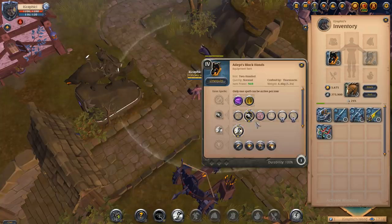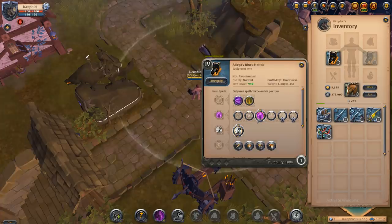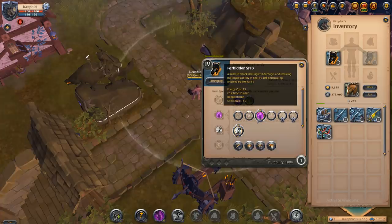Now we're going to look at forbidden stab — a fiendish attack dealing 280 damage, reducing the target's ability to heal by 40% and healing received by 40% for five seconds. It's actually pretty strong if you're running hell gates and don't want your dash. It's not a terrible alternative; there are better options, but forbidden stab is viable.